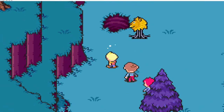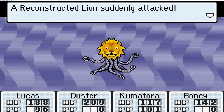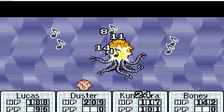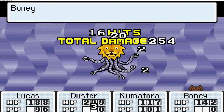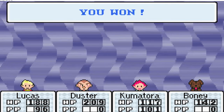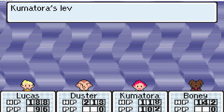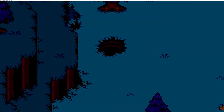Let me just show you — this hole right there is the one we need to take. Of course, it's guarded by this guy. Apparently these guys haven't learned their lessons. He is done. Duster reaches level 23 and Kumatora's at 22. Let's head down this one.